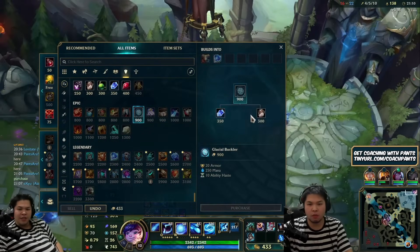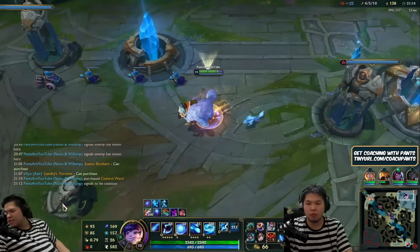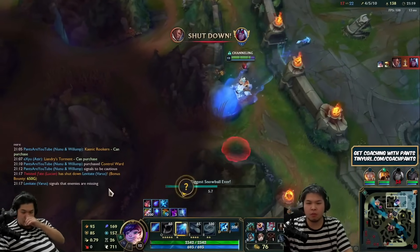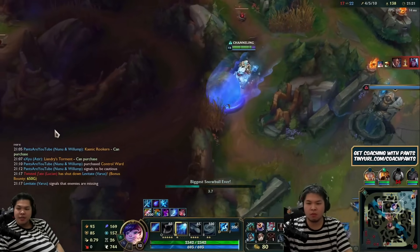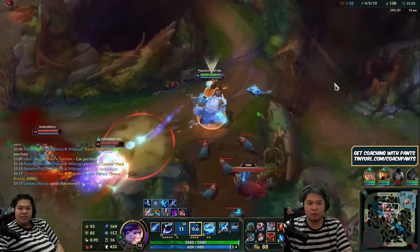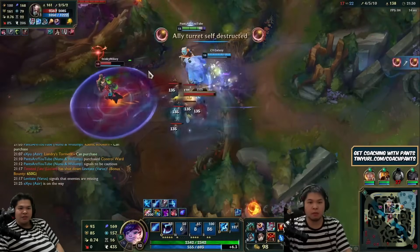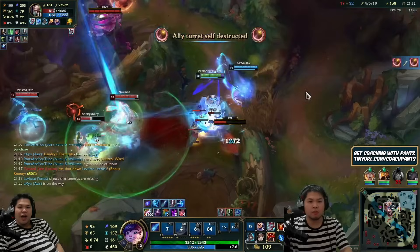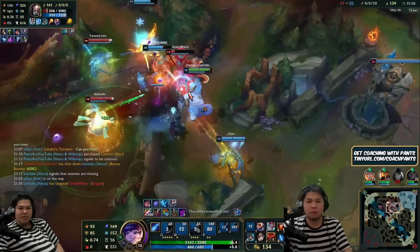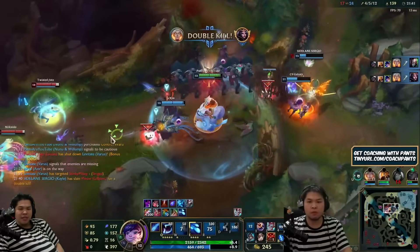I did it the reverse way — I usually go Frozen Heart but because they're stacking so much magic damage I went Merc Treads first. They're trying to engage on me but I have Phase Rush. I'm really confident with Phase Rush. There's a dead LeBlanc — I get the ward. I'm trying to follow up and get the bush passive with Nunu's Snowball.